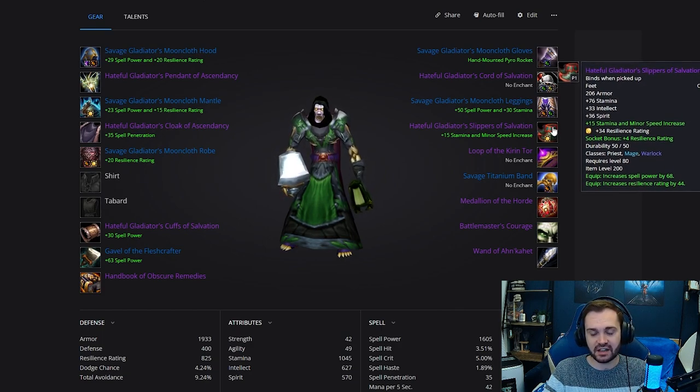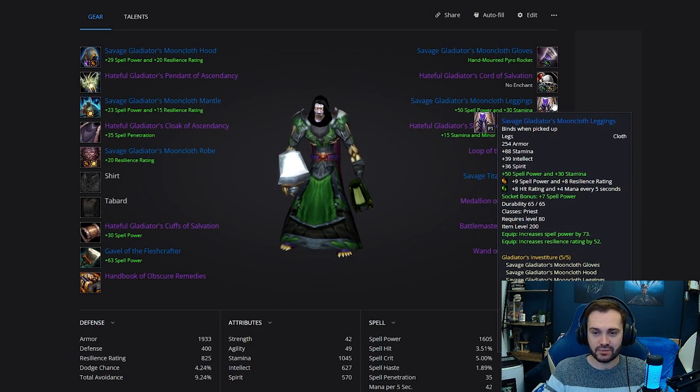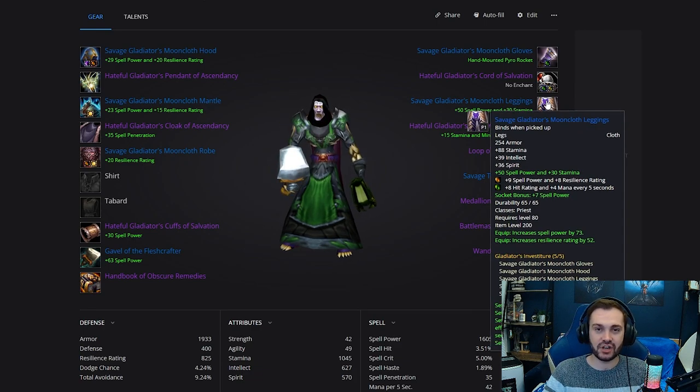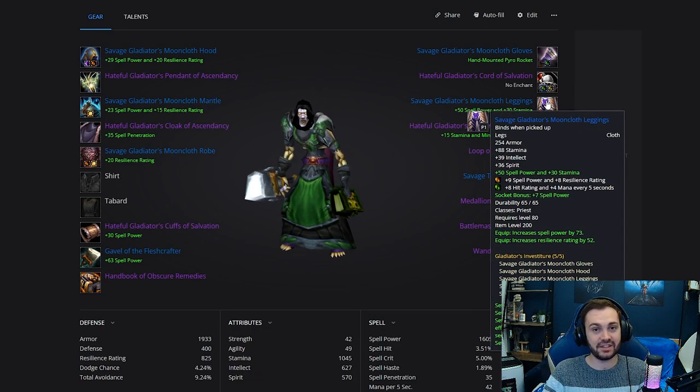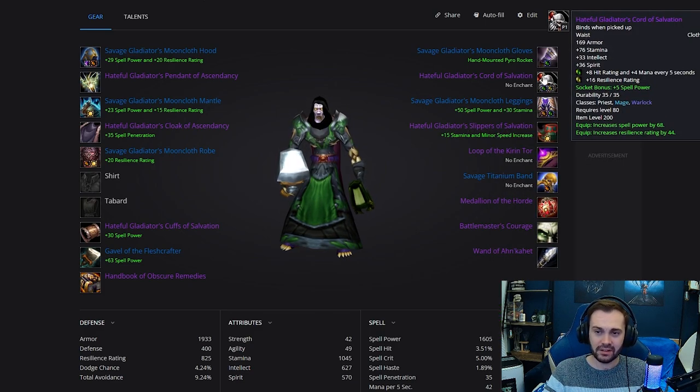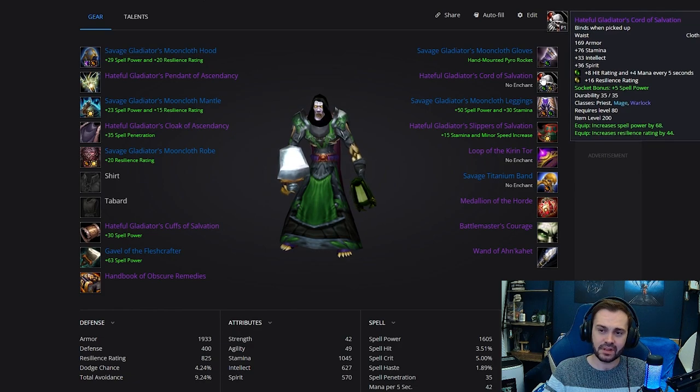Then we've got Hateful Gladiator's Slippers — again the salvation version with the JC gem and Tuskar's Vitality for the stamina and move speed. For legs we've got Savage Gladiator's Mooncloth Legs with 50 spell power and 30 stam. There's also a spirit version of this enchant, but I recommend the stamina one in the first season. We've got the Durable Monarch Topaz in the red socket and the Lambent Forest Emerald in the blue.